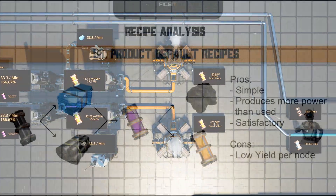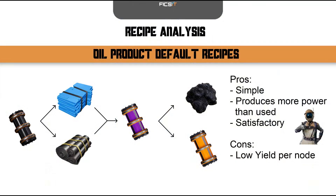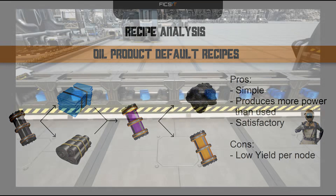Using these default recipes, your rate of plastic or rubber production is low, but the byproducts are capable of generating more power than the system consumes, which will alleviate your power issues until you gain access to more efficient alternate recipes. This basic setup is fully sufficient to complete project assembly and is the simplest method to produce plastic or rubber.